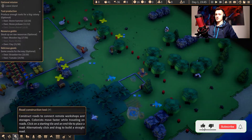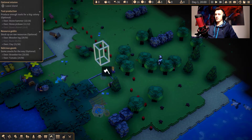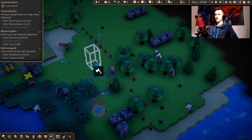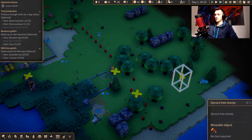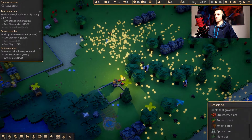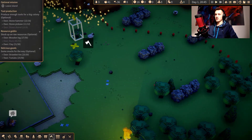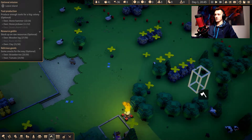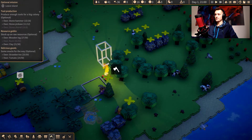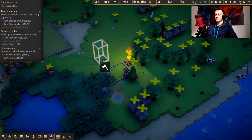Next thing — once we clear all of this up — let's just clear more, like this whole region over here. What are these things? Spruce tree stems. Now we expanded our territory. Let's clear all of it and then make a dedicated stockpile.